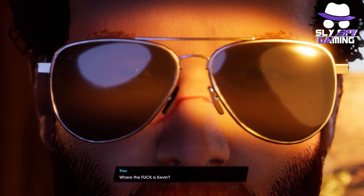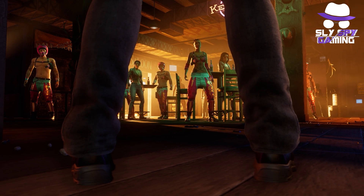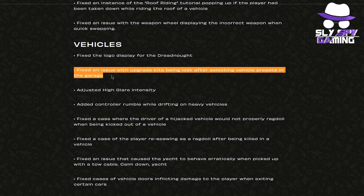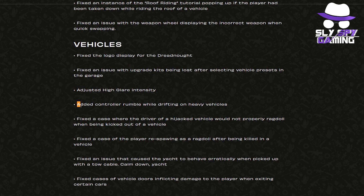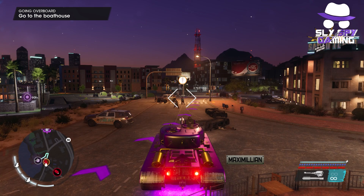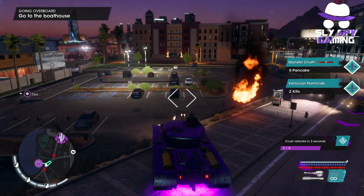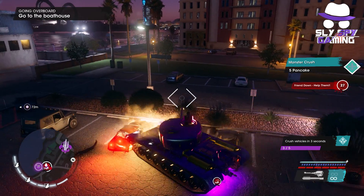Now some more in-depth fixes: in terms of vehicles, they fixed the logo displayed for the Dreadnought. They fixed an issue with upgrade kits being lost after selecting vehicle presets in the garage. They adjusted high glare intensity. They added controller rumble while drifting in heavy vehicles — this circles back to that player experience thing, really letting players feel it when driving monster trucks or giant vehicles, getting them more immersed. It's great that the developers are taking that into account when making updates and new features.